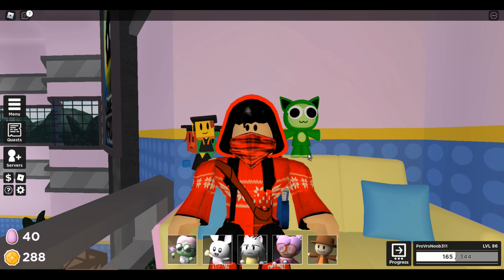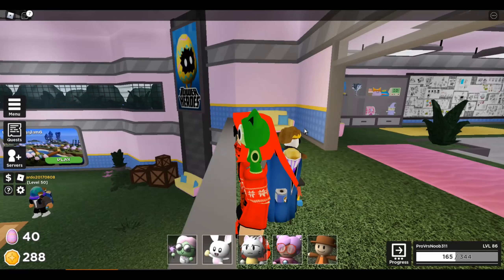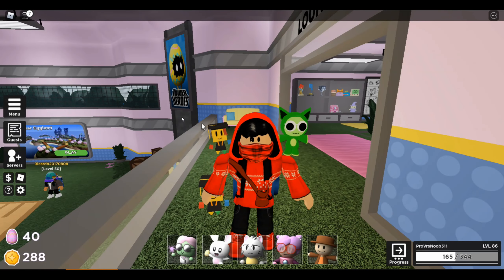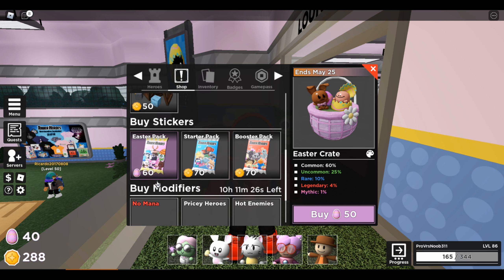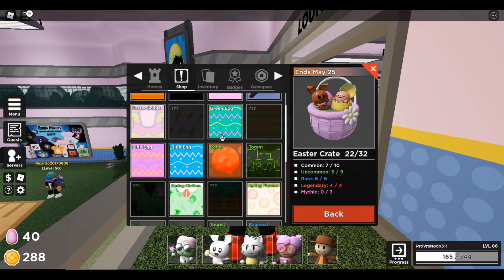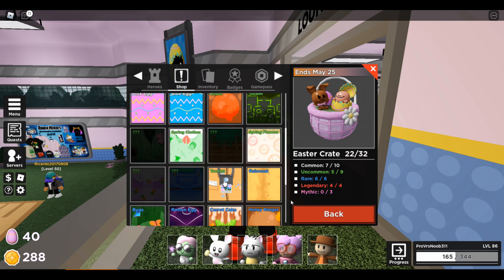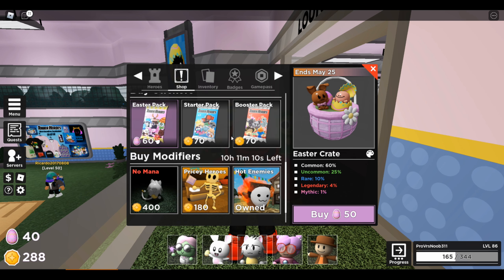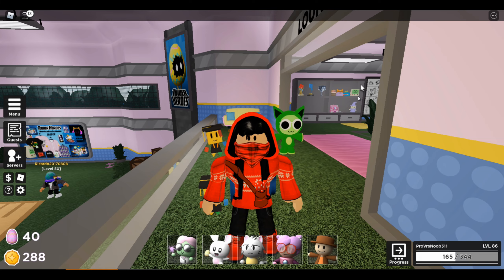We have to go over what's in the update. First, and probably the most noticeable, they added eggs again — the whole eggs thing. With that also came Easter crates right here and Easter sticker packs. I do have a good amount of skins from last year's Easter crate, but I don't have any of the mythics yet, and I haven't gotten a single Easter sticker pack.